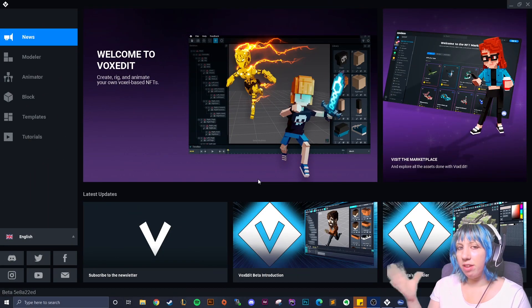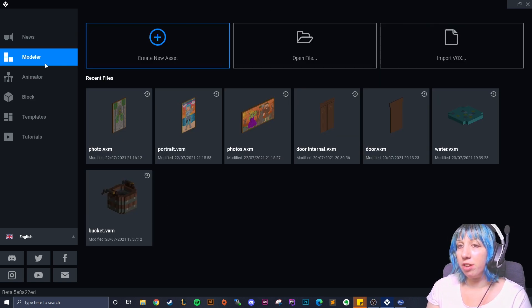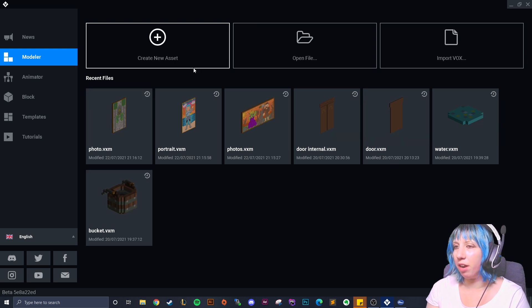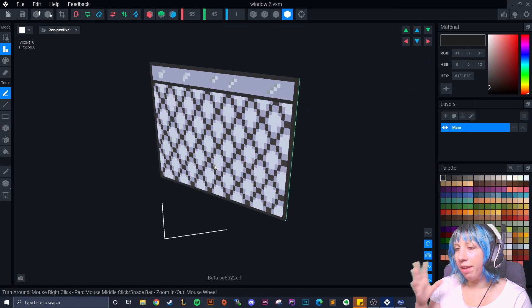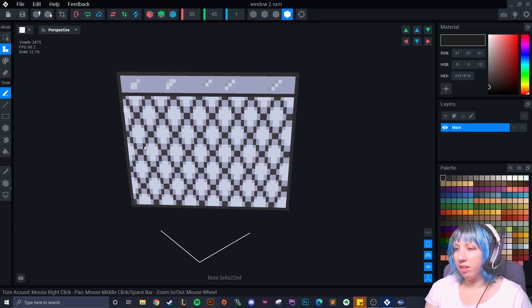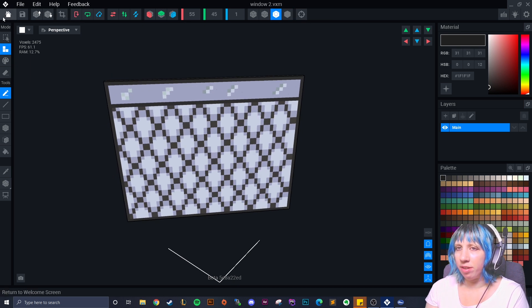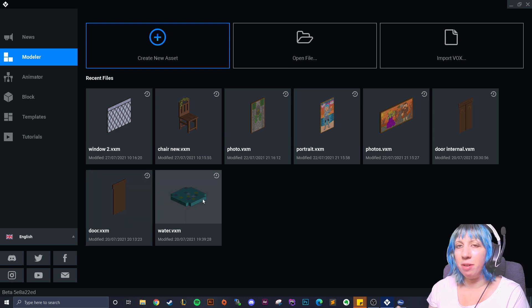Now let me take you over to VoxEdit. This is the VoxEdit home page when you open it up — we've got the news right here. The first thing I'm going to show you is how to make a model. In the modeler, this is where we make one type of asset, like our window — a very simple model. There are also more complex models where we make a bunch of little models.